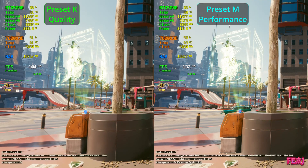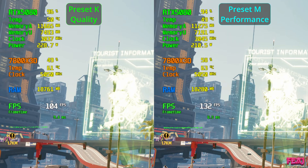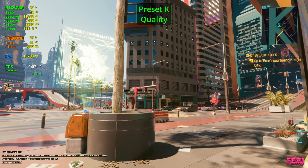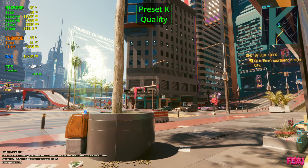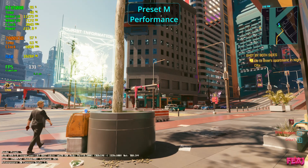Look at the neon sign — the text, at least for me in the game, looks more sharp. I really did not expect this from 1080p, this really surprised me. I'm glad people suggested doing a 1080p video because this is really interesting. Here you see the tourist information sign — it still looks good, but a bit blurry with preset quality. In performance mode the text looks sharp, nothing over-sharpened or anything.